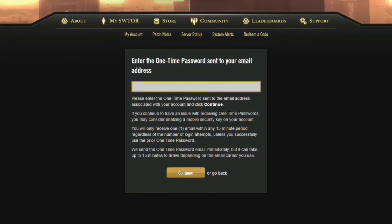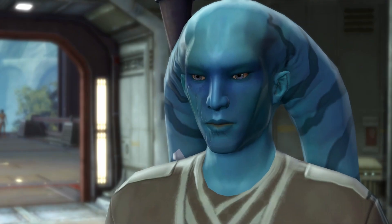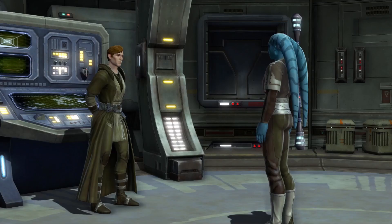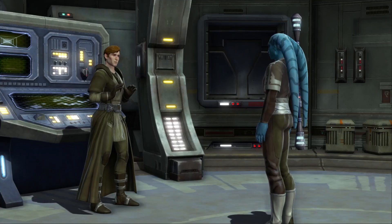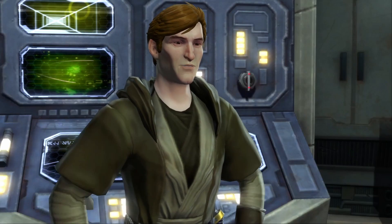This will take you to a page that says "enter the one-time password sent to your email address," which means that after a little bit of time there should pop up an email that contains the one-time password that you will need to type into the box on the page.